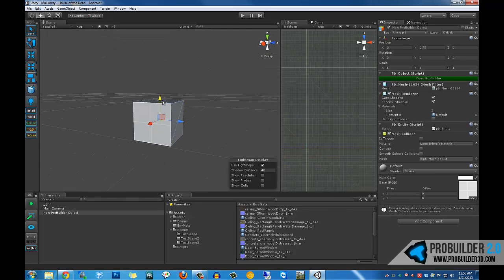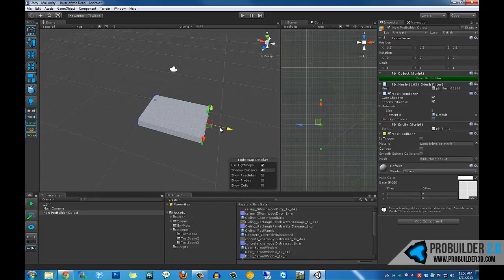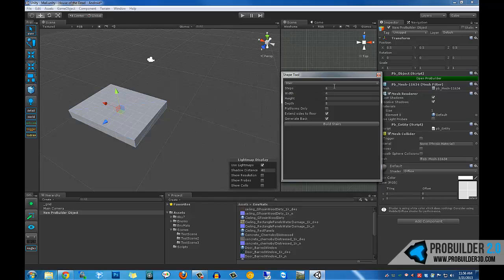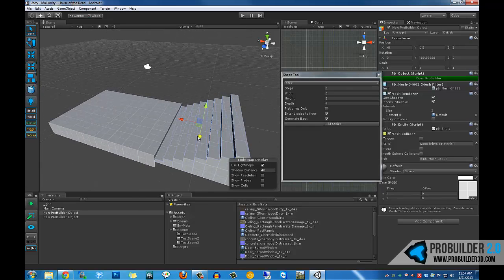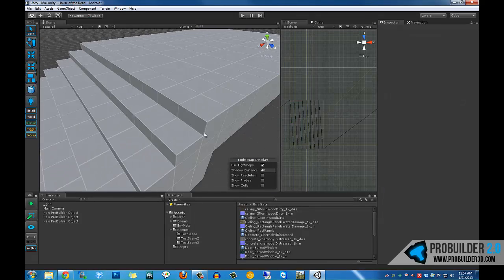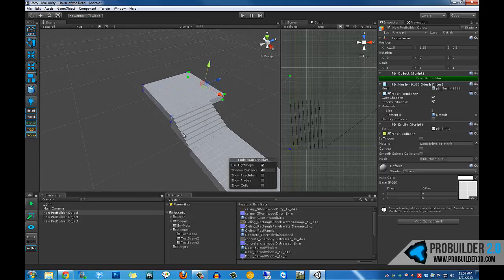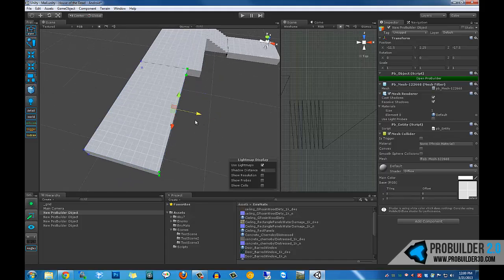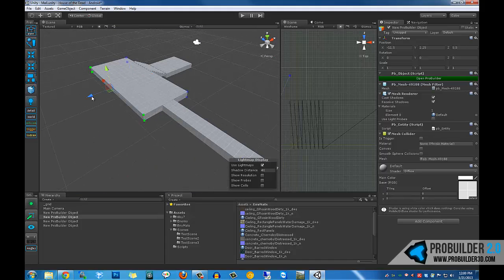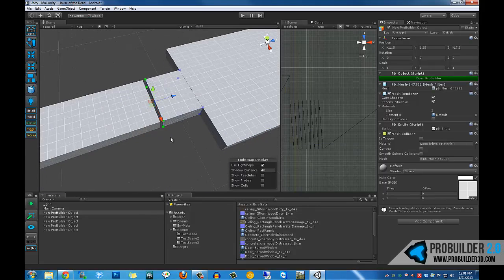Hi everyone and welcome to the ProBuilder 2.0 Rapid Prototyping Tutorial. This is actually more of a demo than a tutorial since there's not too much to teach here. I wanted to throw in the background a five-times sped-up video of me building out a level for an upcoming game, to show how quick and easy it is to do prototyping with ProBuilder. Through this I was able to very quickly and simply build up an entire level in right about an hour.